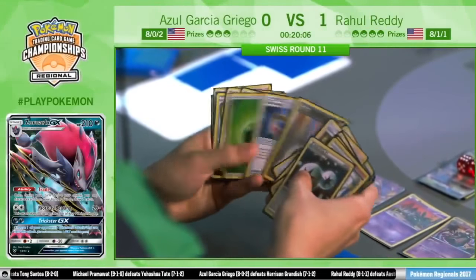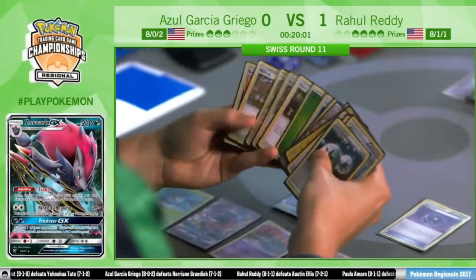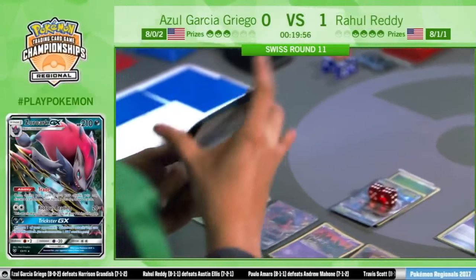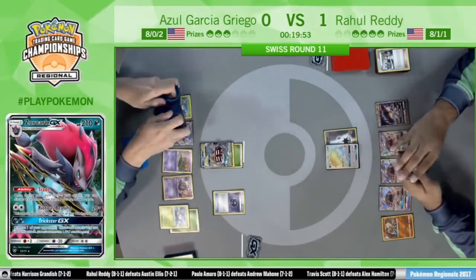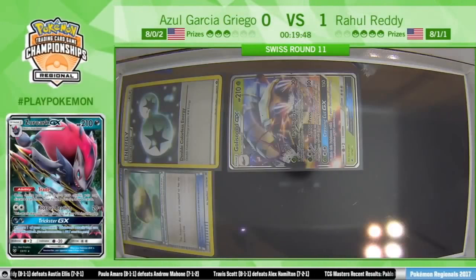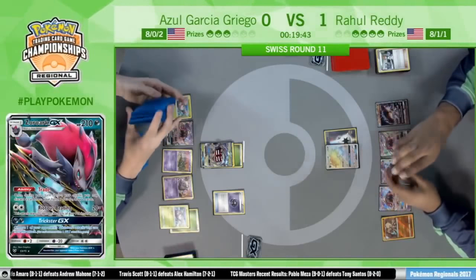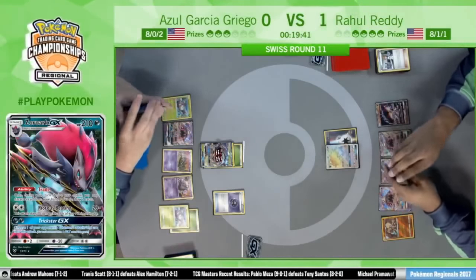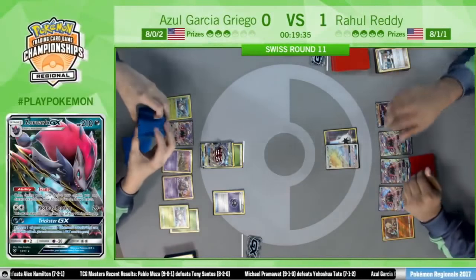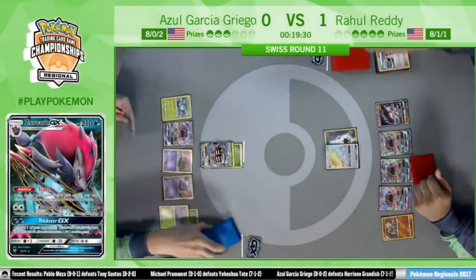Looking at Azul's hand, there's an Ultra Ball, Heavy Ball, and Grass energy — it does not look like he has the Golisopod. I think it's still in the prizes. This could be a rough beating. Azul's last Golisopod, and there it is — how heartbreaking. He was one prize card away from taking it, and unfortunately with the way things are set up right now, this Golisopod is going down next turn.